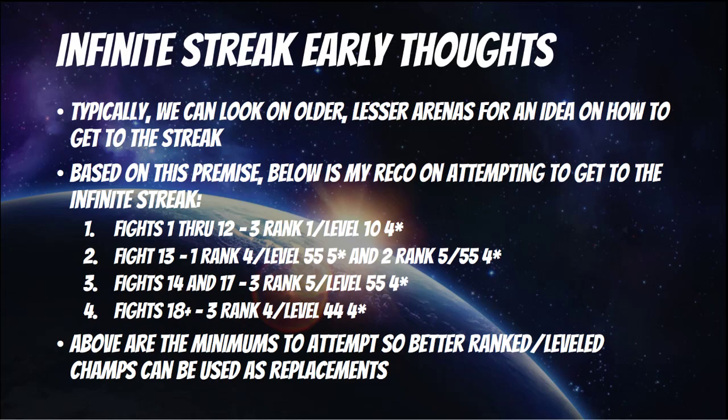Here are my thoughts on how that would work, based off the way it works for the 4-star feature. I think fights 1 through 12, you can use your lowest fully leveled rank 1, level 10 4-stars — keep using those even through fight 12. Around rounds 10, 11, and 12 it will be tougher fights for sure, so save any of your power control champs that you may still have as rank 1, level 10s and use them in those rounds.